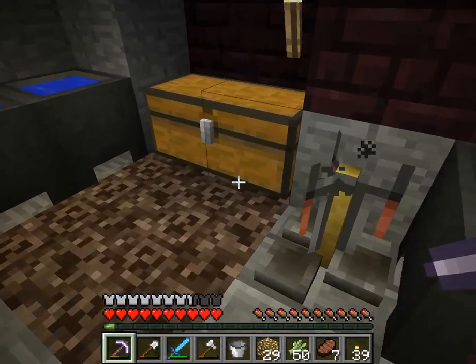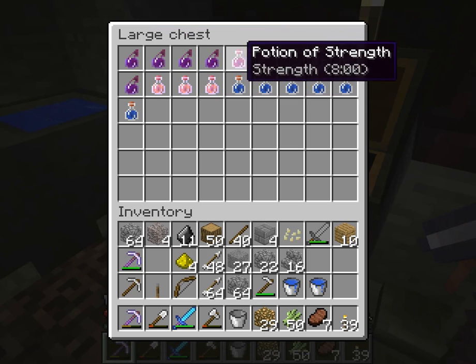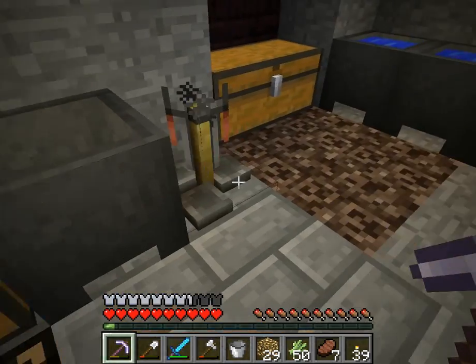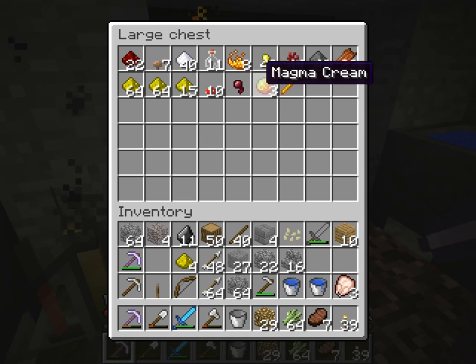I have my water bottles, and here I have my potions. I have lots of instant splash damage potions, some speed potions, strength potions, and awkward potions which just help you make more potions, plus more water bottles. Here are all my potion-creating tools and stuff. I have some more bottles, some blaze powder — I actually have a blaze farm in the nether. I have nether wart and my gunpowder.